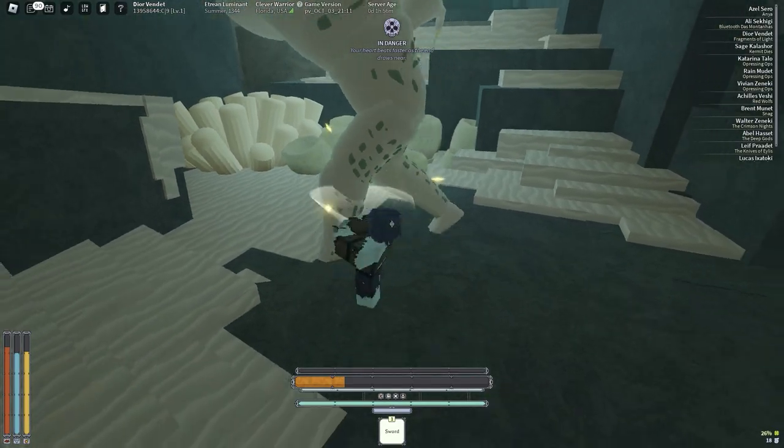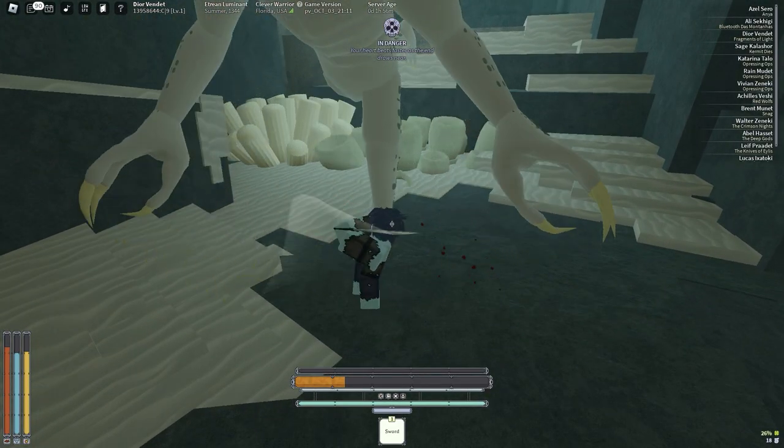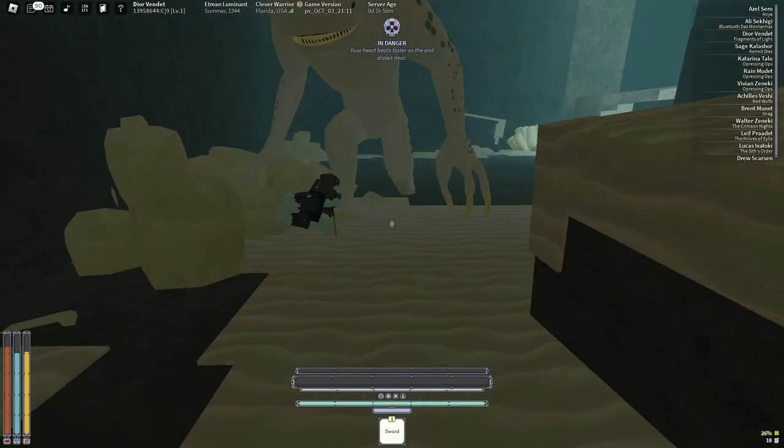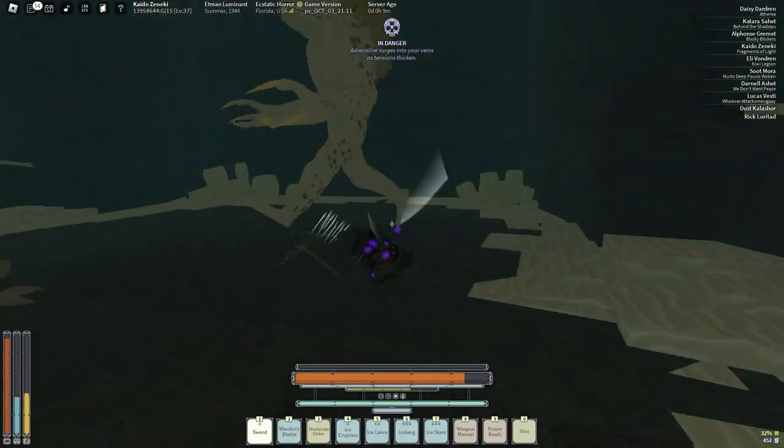Once you've learned all the Sharko's moves and the responses, just go into the cave and fight it without any safety crutches. You might die the first couple of times, but that's okay, because once you've killed him once, you'll learn how easy the Sharko actually is.